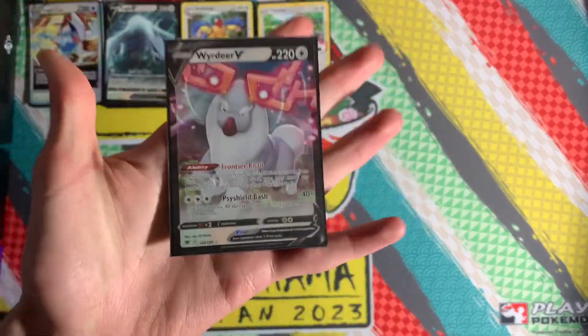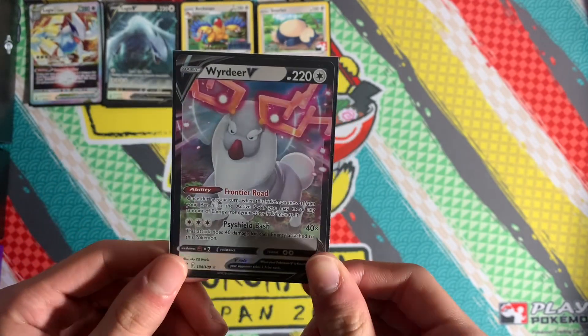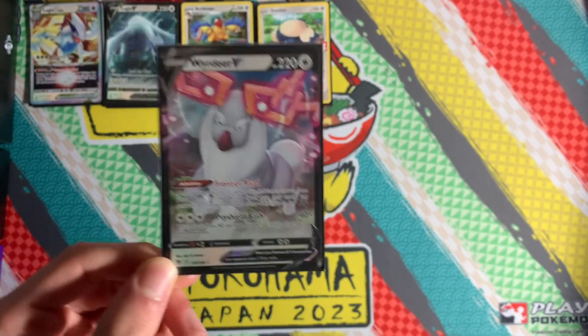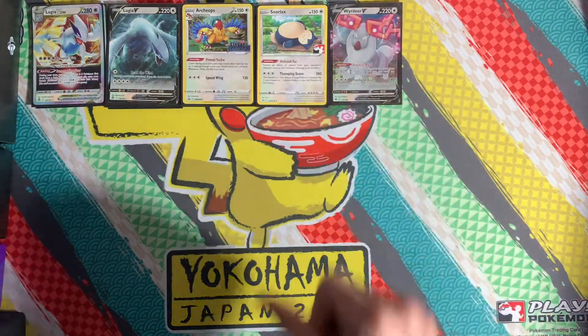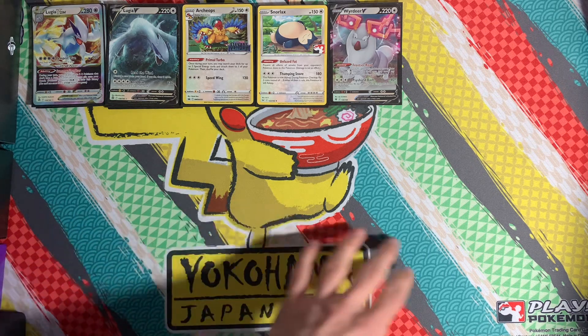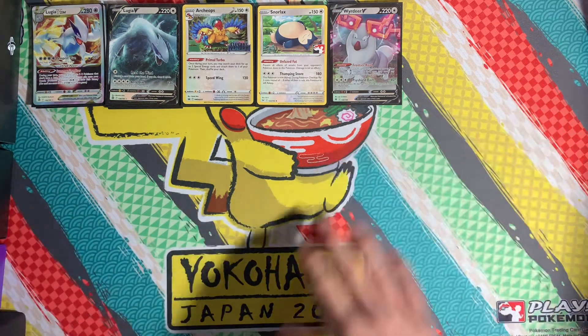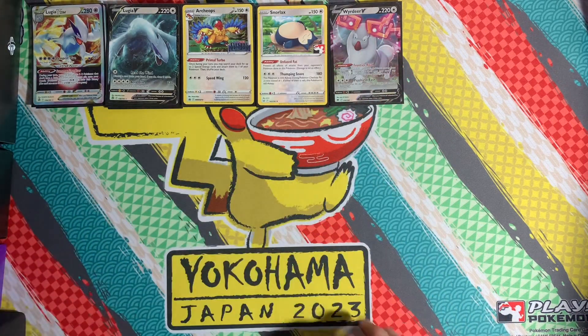We have a Wyrdeer V — my personal favourite in this deck. Its Frontier Road ability lets you move any amount of energy from any of your Pokémon onto it when you switch it from the bench to the active. It's a very good late-game finisher against decks like Gardevoir and Charizard, which have 330 and 310 HP — very hard to knock out in one shot. When you're down to two prize cards with energy built up on the bench, use Archaeops' Primal Turbo, retreat it up, move all the energies, and you're hitting for 400–500 damage.